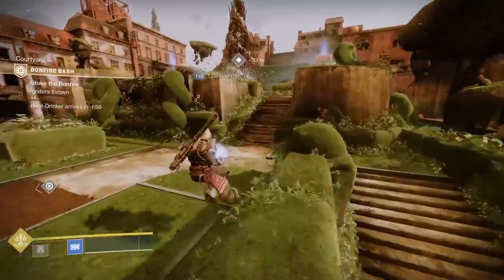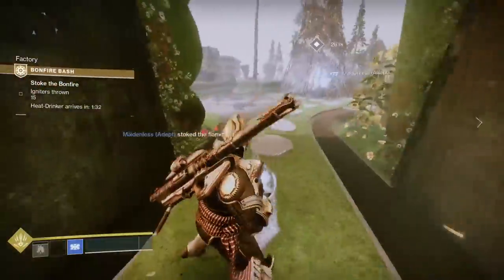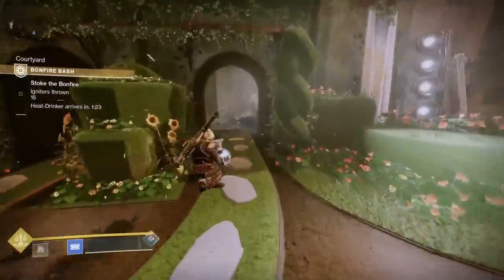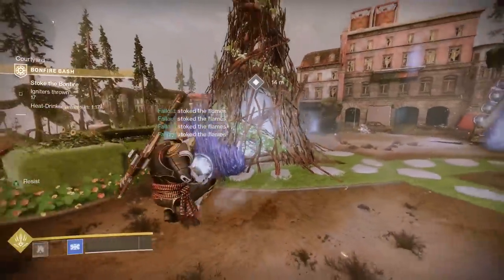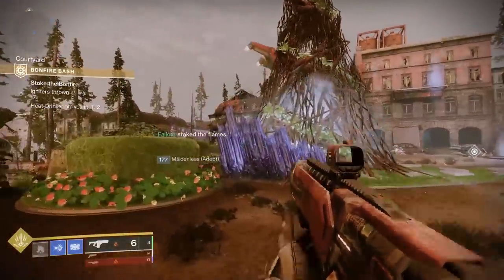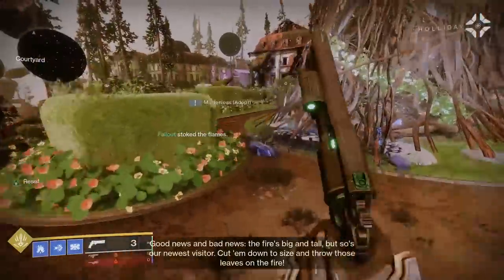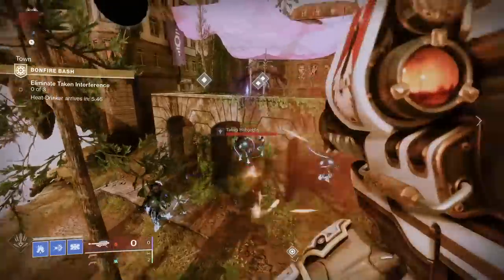Now hop into Bonfire Bash to turn those leaves into ash. I recommend going Behemoth Titan — shoutout to Cheese Forever for this. When picking up an orb to throw into the bonfire, first physically go up to the bonfire and use your Howl of the Storm ability to generate a wall of ice right along the edge — that counts for multiple orb throws. Then break each crystal, waiting about a second between each one, and every break counts as an orb throw too. Do this with a team and you'll burn through Bonfire Bash immediately.